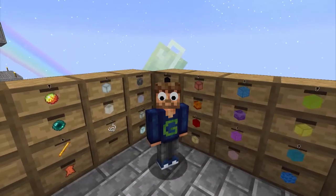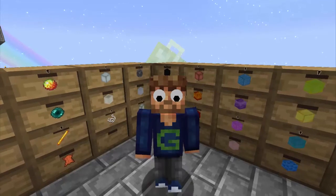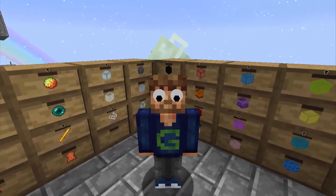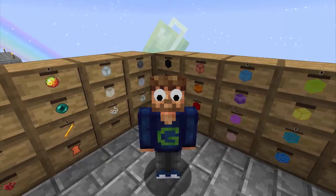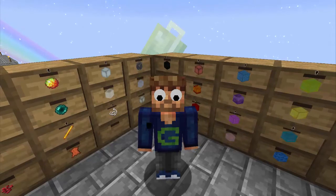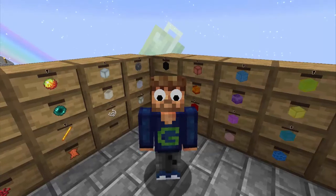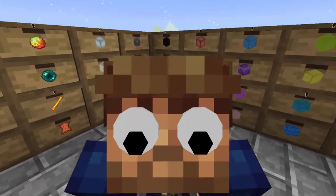That ends today's episode — it's all about the ender chest and the auto packer, and we got all our storage in one little area here. This is going to become my little crafting area, so I should have all my inventory, my crafting table, and my machines here going forward. My friends, if you saw something you like give me a thumbs up, something you didn't like give me a thumbs down — it's good either way. If you haven't subscribed yet please subscribe. It's been real, it's been fun, and it has been really fun — see you next time!